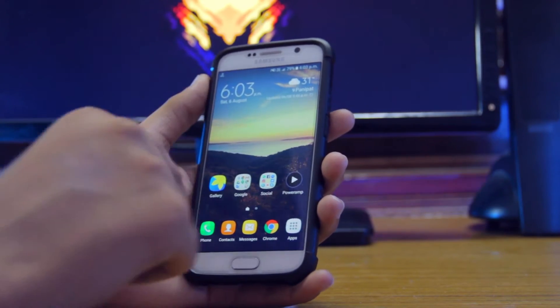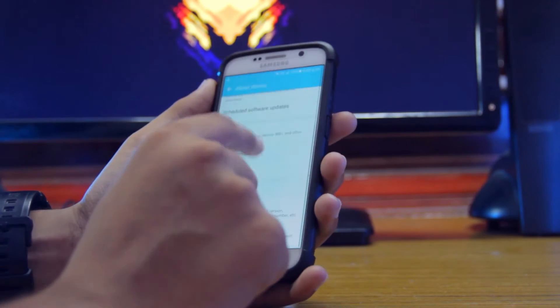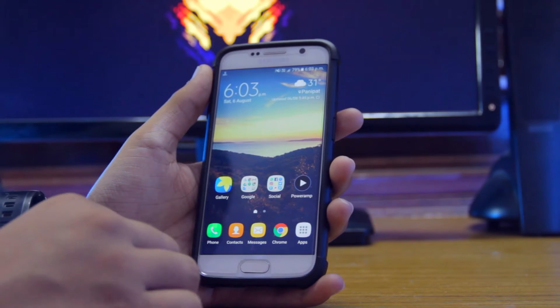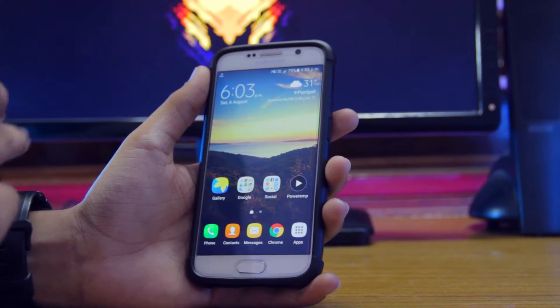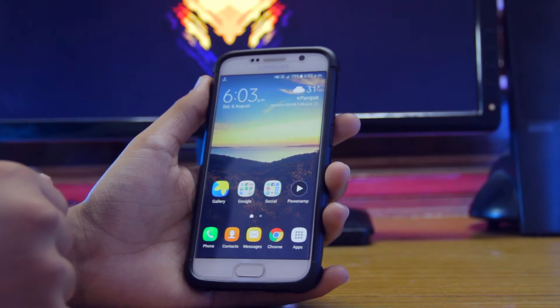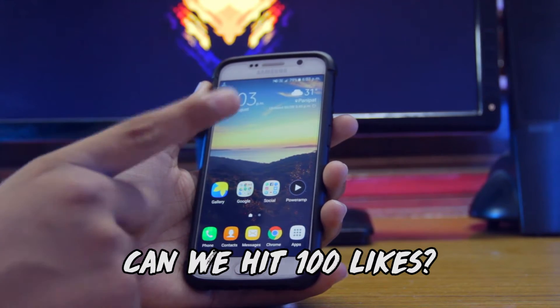Here I am having an S6 running on Android 6.0.1 Marshmallow. Before proceeding, you have to make sure that your phone is rooted and you have flashed custom recovery on it. If you are not rooted nor you have custom recovery, you can check out my video on that. I will leave the link in the description or you can click on the card right now.